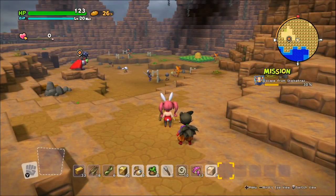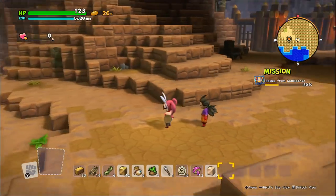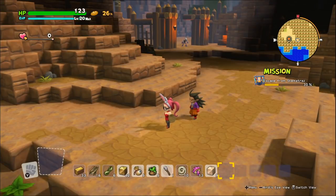Welcome back to Dragon Quest Builders 2! Last time we may have learned something — specifically a way out. Eventually what we need is we may have free reign of the island at night, potentially. But the big deal is we need a hammer before we're getting anywhere.